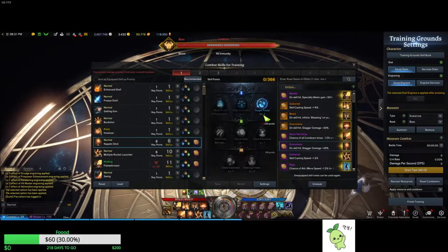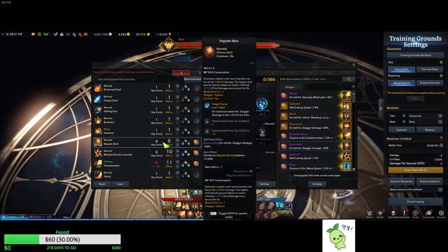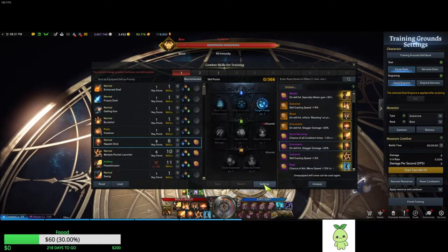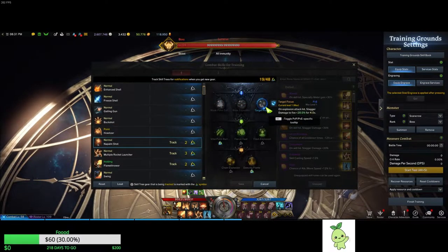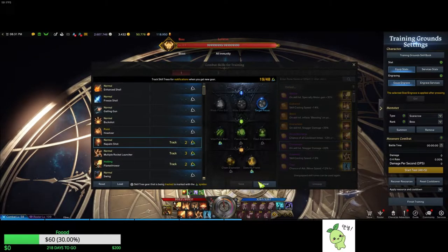Let's start off with Napalm. You can leave it at level 4 if you don't have enough skill points. Level 4 is ideal for this. You would put Stagger Damage plus 20%, the Overwhelm rune. For Tripods, Target Focus. And if you have more than enough points, you can max it out last. You would get Vital Point with Dancing Flame.